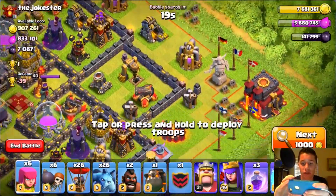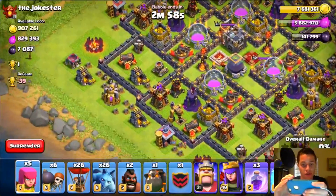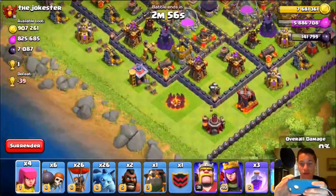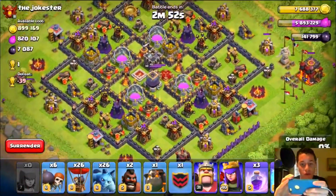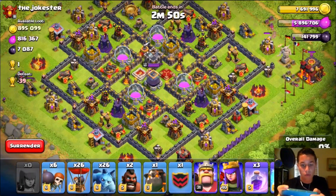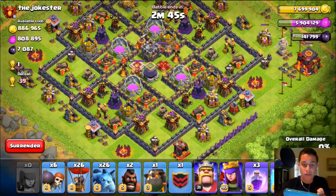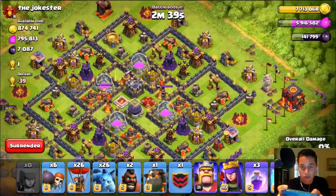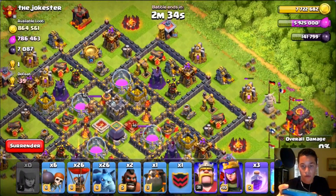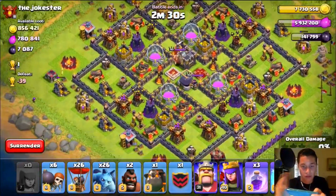Look at this base we just found — there is an incredible amount of loot. Let's see if we can pick off some of it with archers, which we can. Oh my god, I don't know where I want to attack this from. We're gonna max gold — this is depressing. We're gonna get so much gold from this raid but we're already maxed on it, so it's almost not even worth the attack. We're going to go in on this side with the heroes because we can grab a bunch of the dark elixir over there.